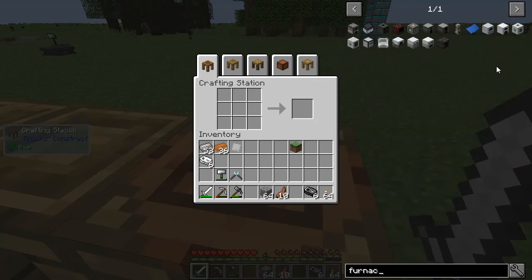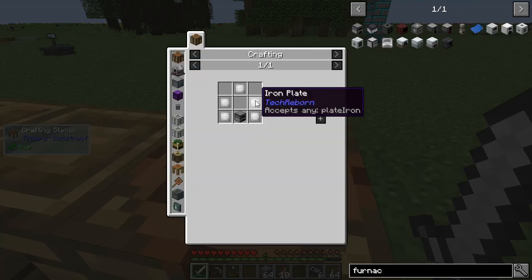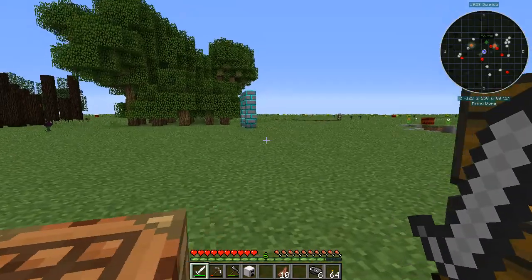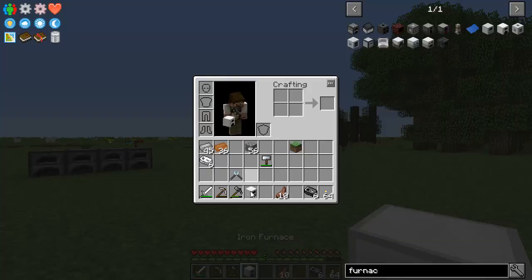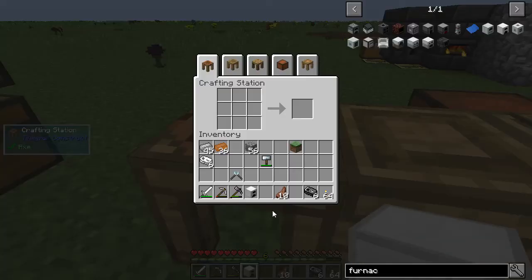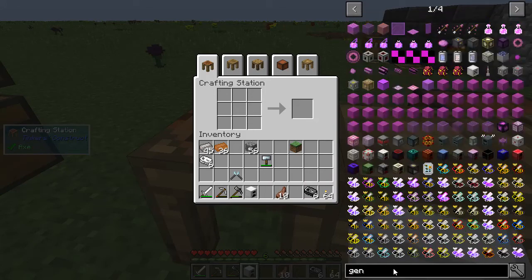I'm going to start off with the iron furnace. This needs five more iron plates. Now I have an iron furnace, and this will actually come in handy once I get all my power generation built up. Technically, this is our first Industrial Craft machine, but I'm not going to stop here — I'm going to move right on to the generator.